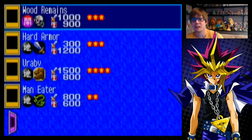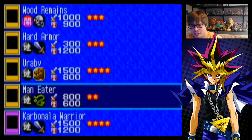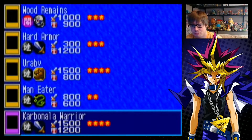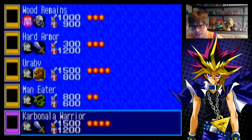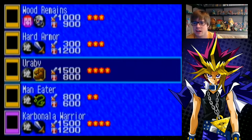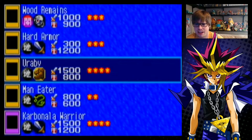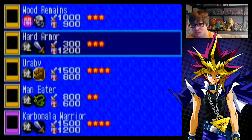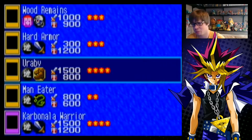We won — we're getting this deck here. Wood Remains, Hard Armor, Urubai Maneater, and the Carb, Banana Warrior. Also a fusion monster it looks like — this actually is a decent card, we'll definitely be throwing that into our deck. Some of these other ones are not bad — maybe 1200 defense. I think I have some other cards in my deck that I could switch out for these. There was nothing really amazing here unfortunately, but a couple of okay things.